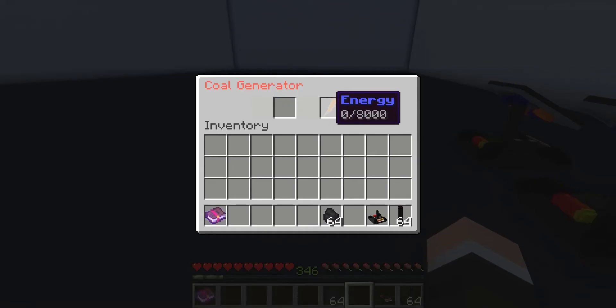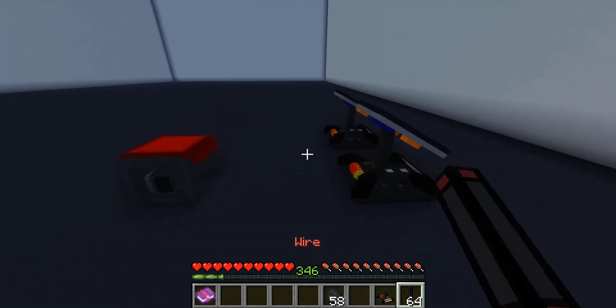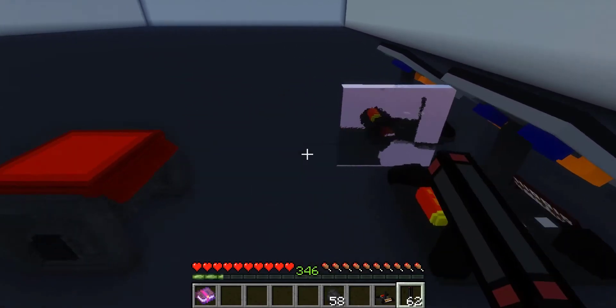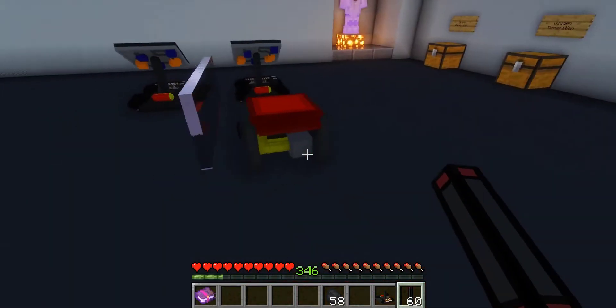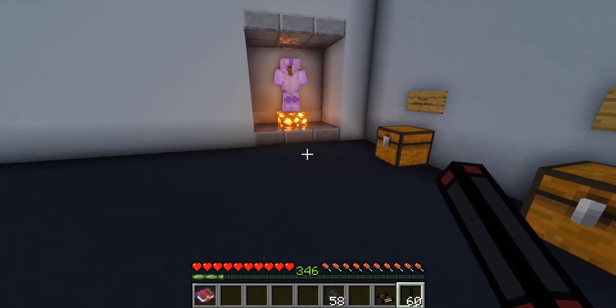Here we have the coal generator and on its own, it doesn't produce any energy unless you have coal or charcoal. If we place a few, it consumes all the coal rather rapidly — it's now at 6,000 out of 8,000 capacity. We could go ahead and use wires to bridge these together for when we start using machines that require it.